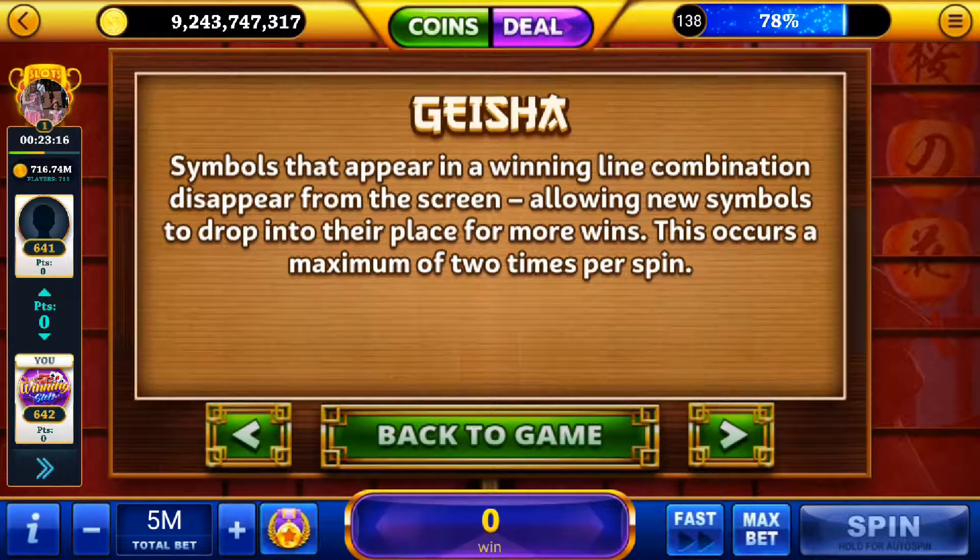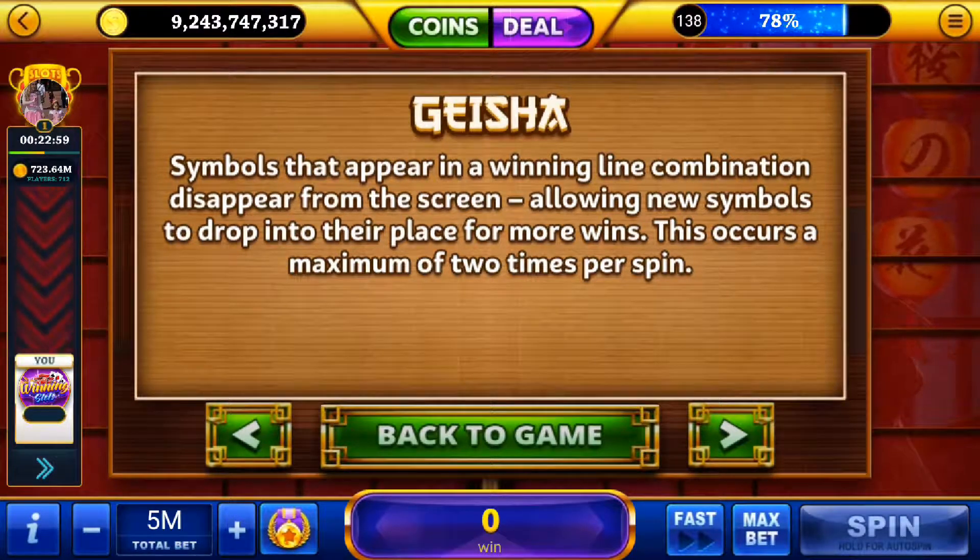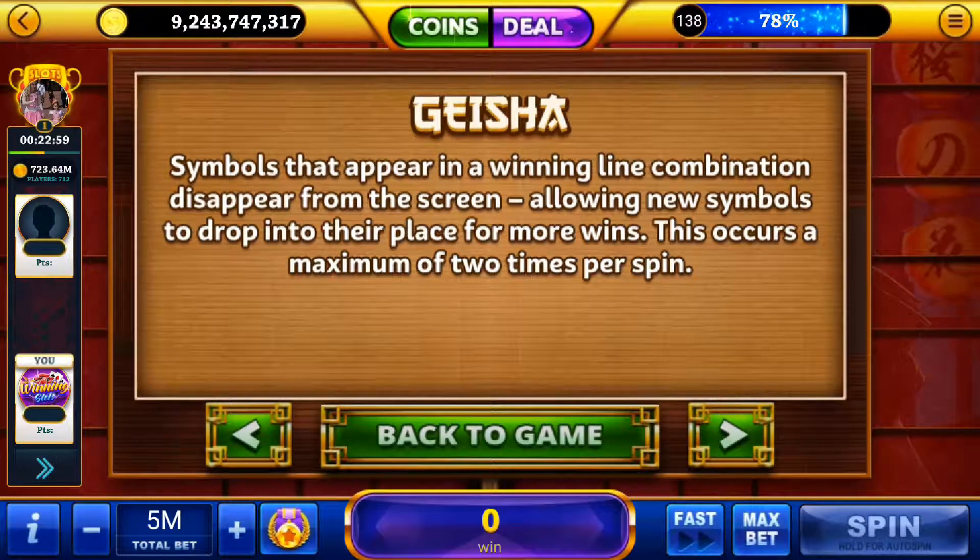Now, the unique features for this slot are the Geisha and Sakura bonuses. The Geisha bonus makes all winning symbols in a spin disappear from the screen, allowing new symbols to drop in from above. The game checks to see if these resulted in another win. If not, normal spins resume. But if this does result in another win, the player is paid again and those winning symbols also disappear from the board, triggering the Sakura feature.